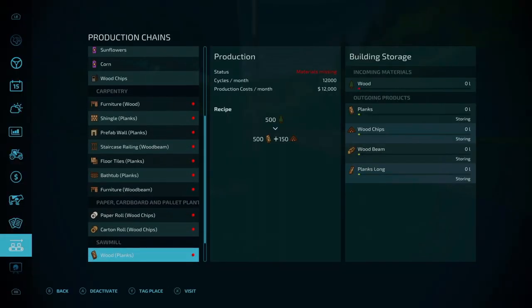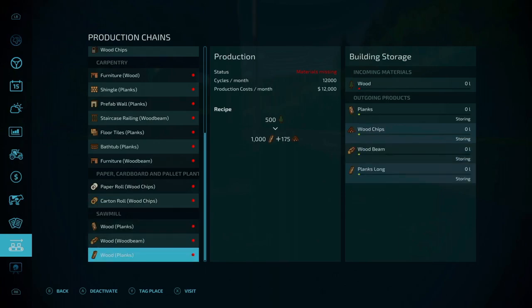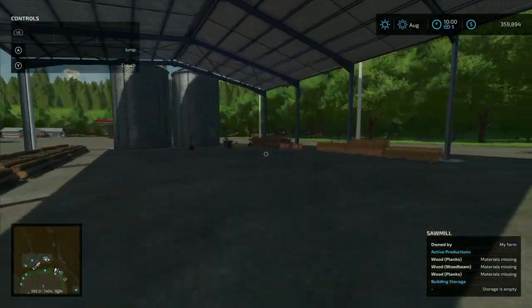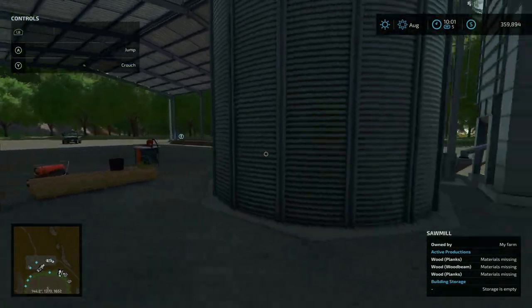This is the sawmill — you can purchase it for $100,000. Without the Platinum Expansion DLC you won't get wood beams, and you'll only get planks from this shorter plank line. If you don't have it, you can still play the map but you'll get some very weird recipes. Be careful — with production costs of $12,000 a month you can spend money very quickly if you're not paying attention. Your inputs are over here with the wood cell trigger, and your outputs come out under this covered awning with wood chips right there.